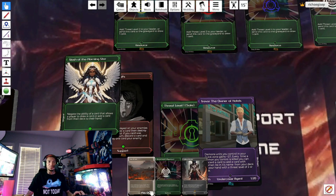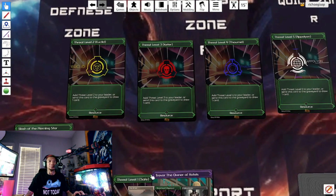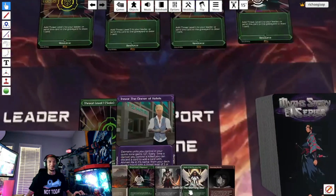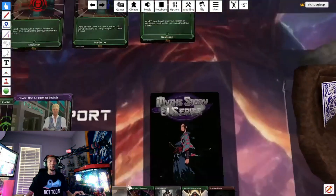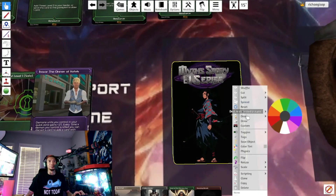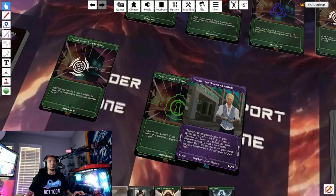If you have a threat level card that's too high, or you just want to get rid of it, you can discard the threat level card and then draw a card instead. We added this so you'd never be stuck with a hand full of resources like having lands and spells clog your hand in Magic. This way you're able to do something regardless.